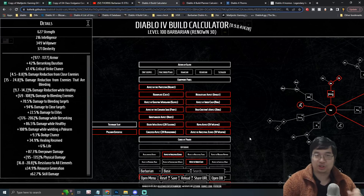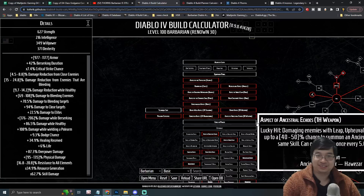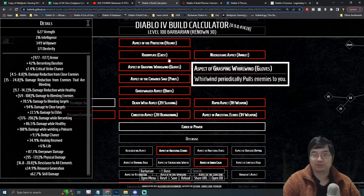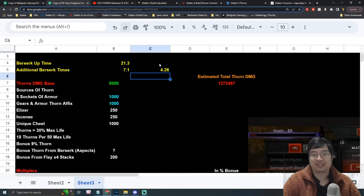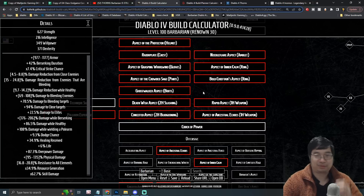Moving to legendary choices — there are a lot of good options here, but only one unique item you really want for this build: the Razorplate chest. It's a universal item all classes can use, so if you find it on another character you can pass it to your Barbarian. It provides at least 1000 thorns, making it one of the major thorn sources in the game.